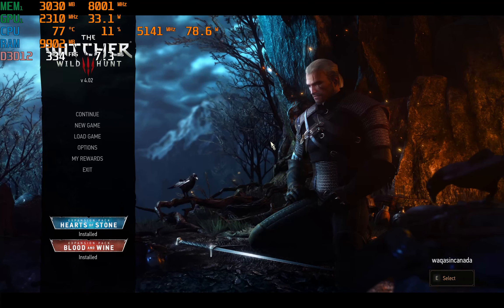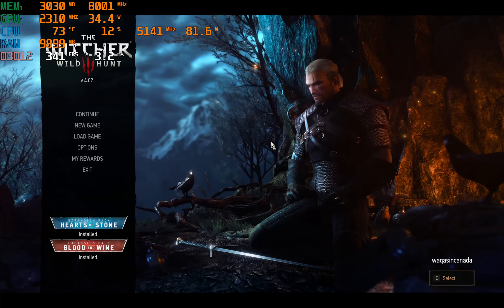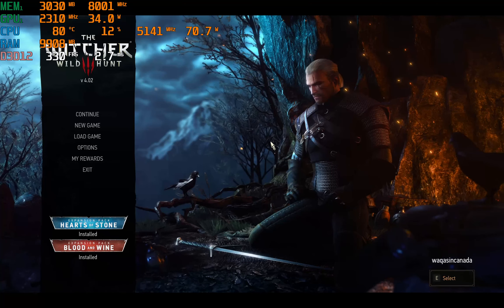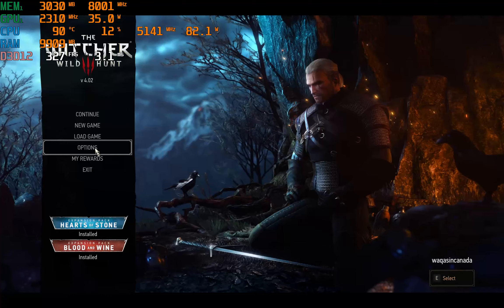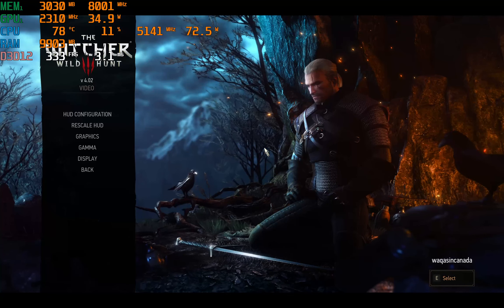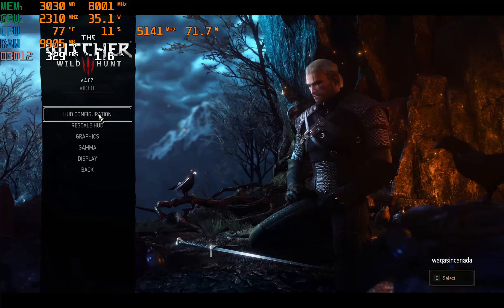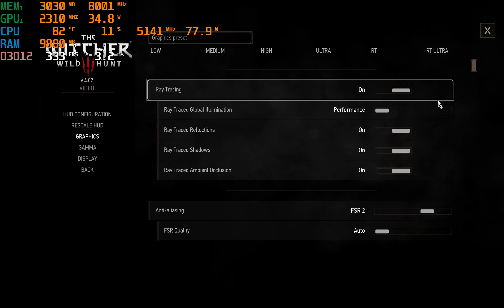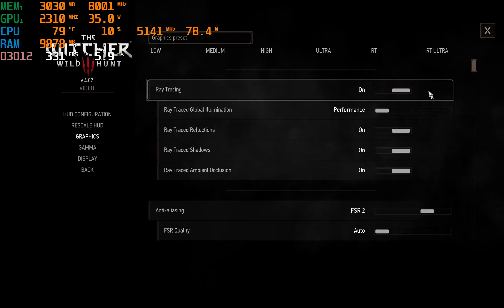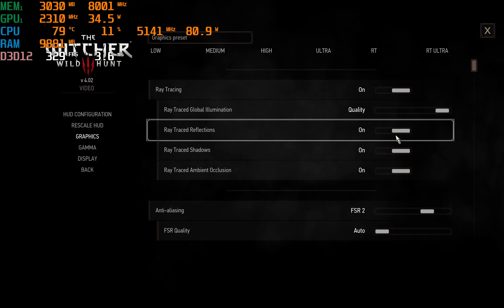Hello and welcome. We're back again with The Witcher: Wild Hunt, the latest update 4.02, which means all of the ray tracing goodness has been added in. I've got all the updates installed so let's take a look at the settings and see how I've got all of the ray tracing stuff cranked — that is the promise of the 4000 series and also the 3000 series. I've got ray tracing turned on, set to quality.